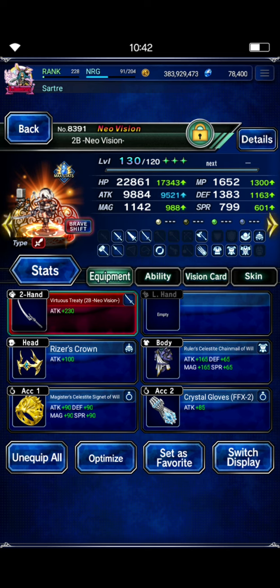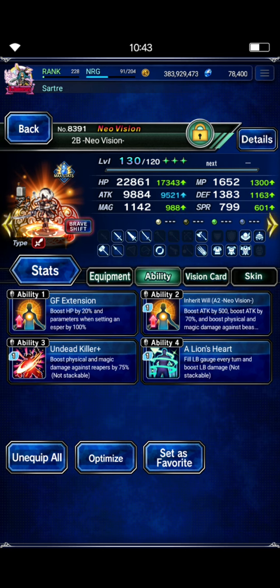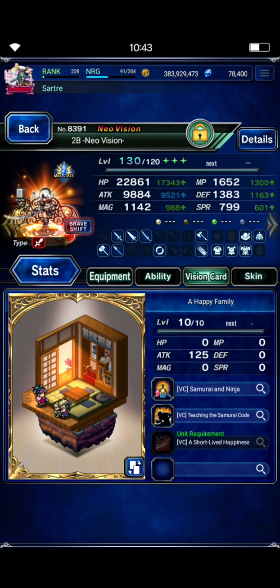2B is dealing the majority of the damage on this team, but I've tuned her down quite a fair bit from my previous clear. Mine is EX3, but you do not need an EX3 2B to get this done — an EX2 2B will be fine. She does need to be at least EX2 to make sure her LB is filled; she gets that turn-one LB fill. She's got the Magister's Ring for the chain cap boost, Ruler's Chain Mill, Crystal Gloves for the LB damage passives. Just make sure she's capped on Undead Killers. Lion's Heart is there to finish topping up her LB damage. I gave her Chizuru's card — I didn't want to give her a super strong vision card, even though she's EX3, just in case yours is EX2 and you don't have access to that.